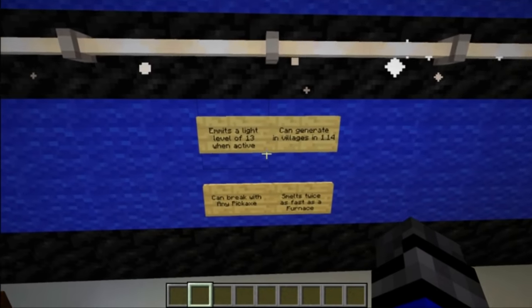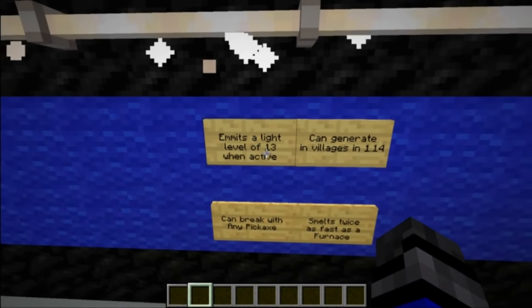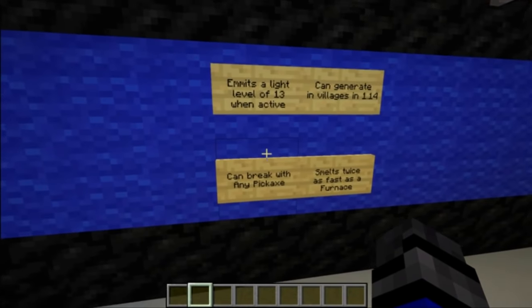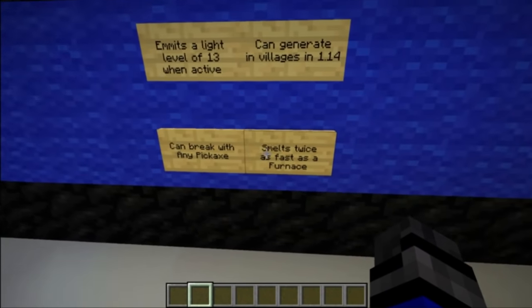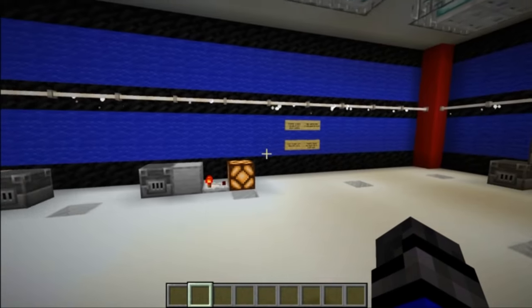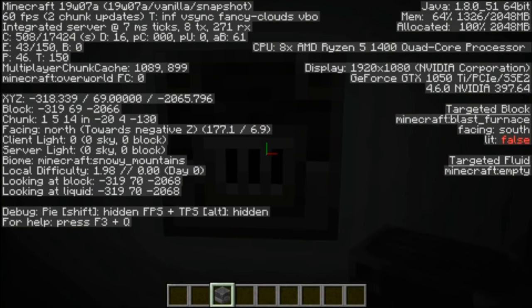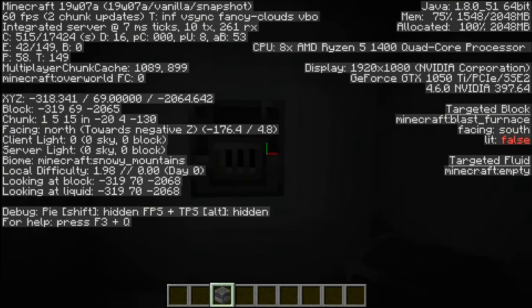Just a few more little things I almost forgot to mention. The Blast Furnace will emit a light level of 13 when it's active. And it can be found in villages in the 1.14 update. You can break the Blast Furnace with any pickaxe, including wood. The Blast Furnace will smelt ore blocks twice as fast as a regular furnace. And the last big question is, does it block light? Yes, sure does — this is a solid block and it will block all the light that comes into the room.